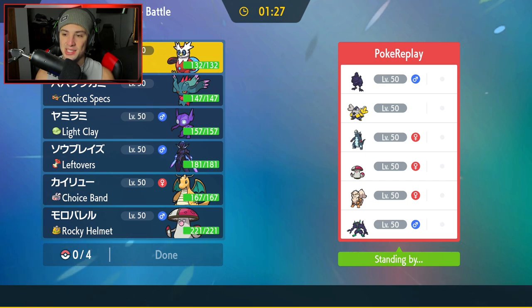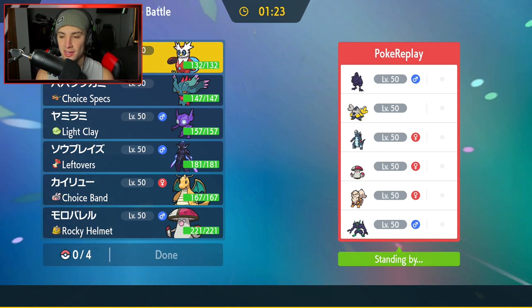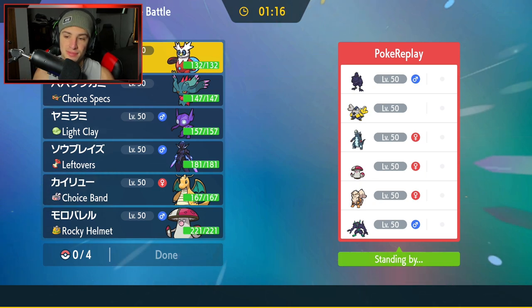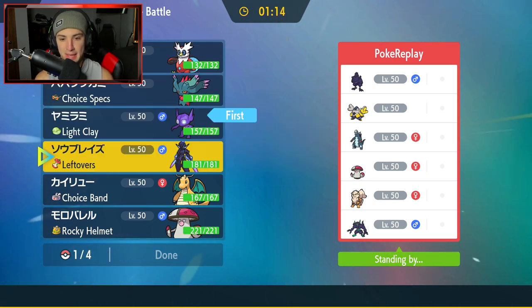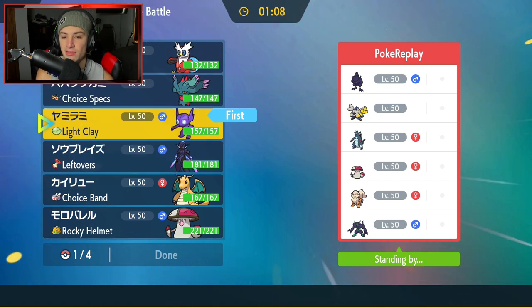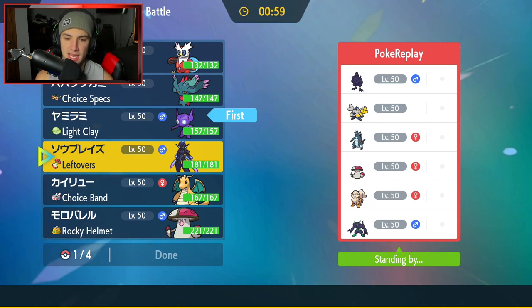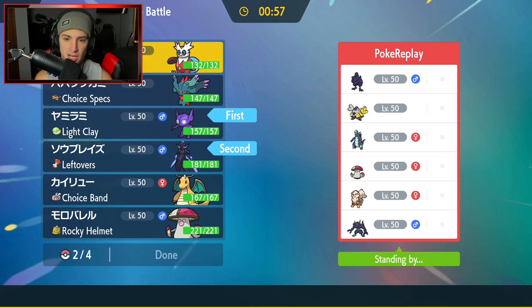First match coming at you guys — we are going up against a Corviknight team. I've been seeing tons of Corviknights on the ranked ladder. They also have Iron Hands, Baxcalibur, Amoonguss, Arcanine, and Grimmsnarl. I feel like we should lead Sableye — Sableye is definitely a solid lead here if they're going to set up screens with Grimmsnarl. I want to lead Ceruledge as well, but I am scared of an Arcanine lead since Intimidate could do me dirty.